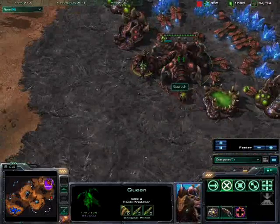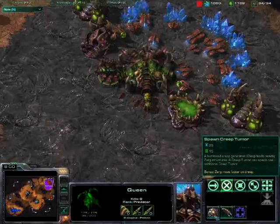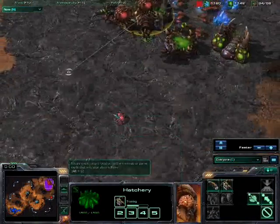There's my expansion going down. My queen's sitting on a rather large amount of energy — I believe I'm getting a second queen. She could be putting out some more creep tumours, but she's not, because I'm pro. I've got my roach warren; not got any roaches yet, I believe.